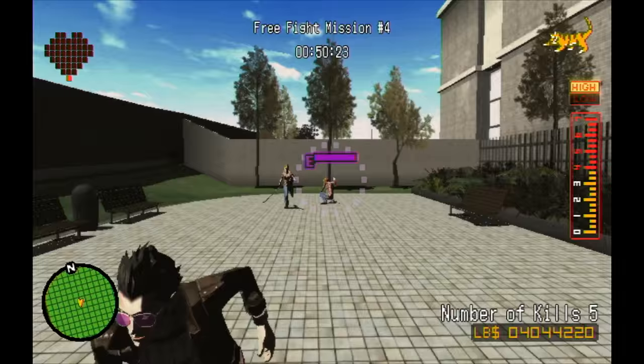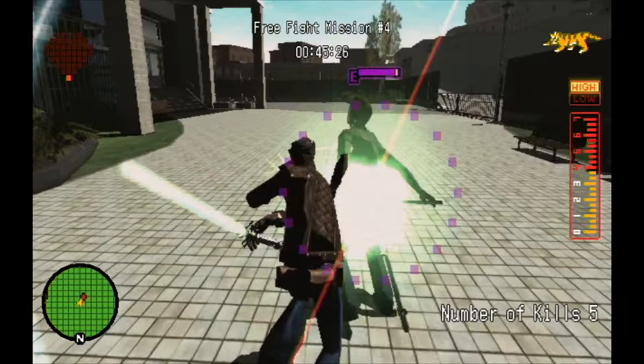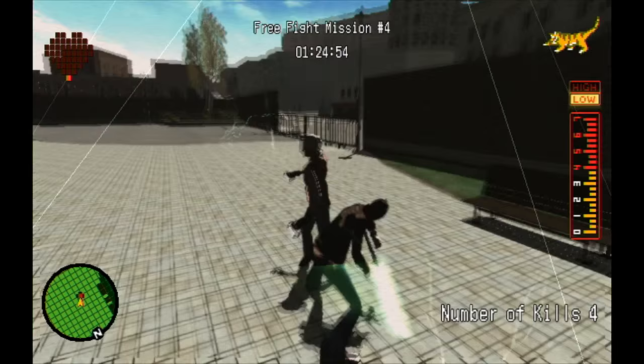The high combo takes nine hits to finish off a normal enemy. The finishing flourish is fun stuff. Travis's low combo is slower and does more damage, as is mostly standard for the other swords, but the moves are no less flashy.